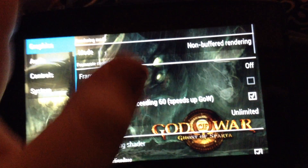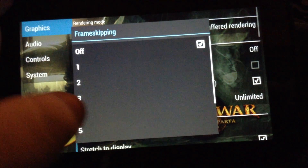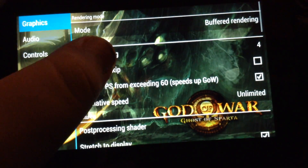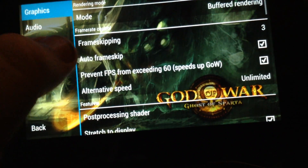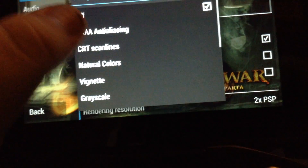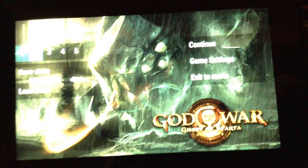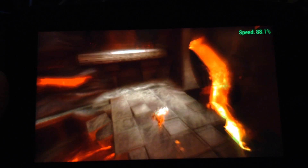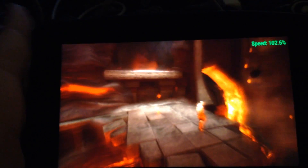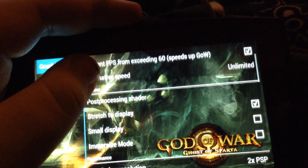If you want to run it in buffered rendering, click buffered rendering and set frame skipping to three, four, or five — honestly for me it's best at three. If anything happens, put auto frame skip on — I usually leave that off. For post-processing shader, if you want better colors, use natural colors. But on mine, all the colors are super bright and bloomy, and I don't know how to get rid of that. I'll look into it and post something if I find a fix. Overall it runs perfectly fine.